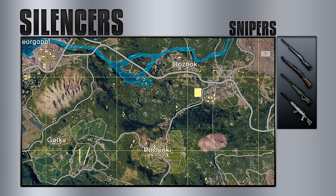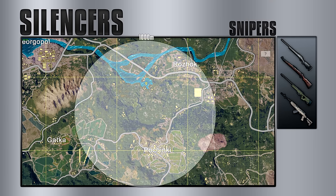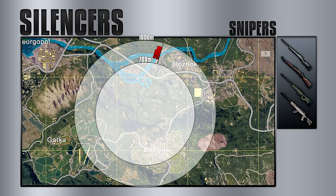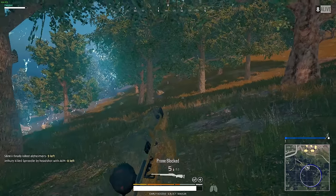Starting with sniper rifles: they can be heard without silencers from 1,000 meters away. If you slap one on it, its sound range is decreased to 700 meters. While it does lower the range by 300 meters, it's still a very noticeable sound. And late game, when the circle is around 1,000 meters or less, players can still locate your position even if you fire with a silencer. However, the silencer does make it significantly harder to spot, as we see in this clip.